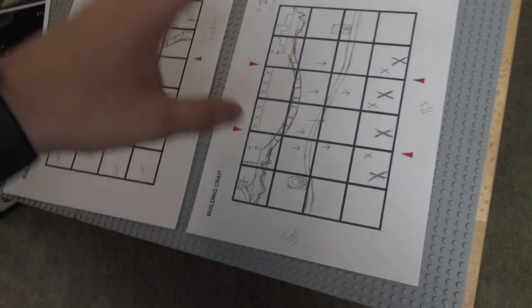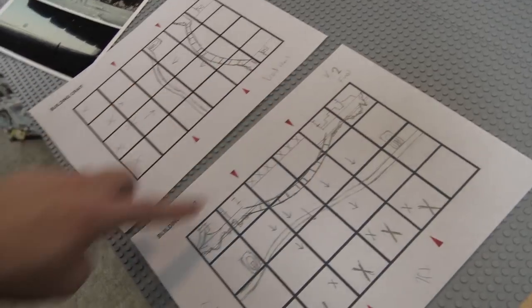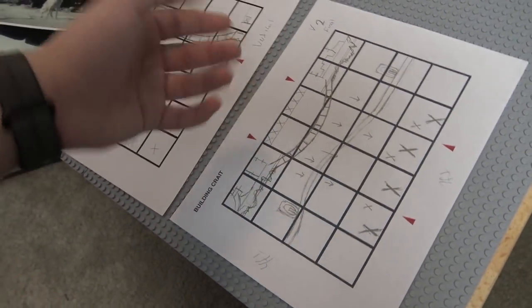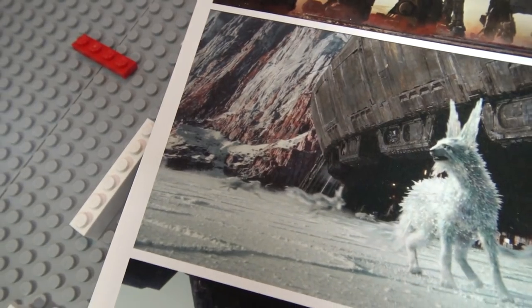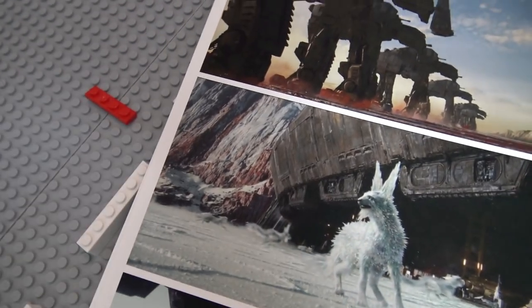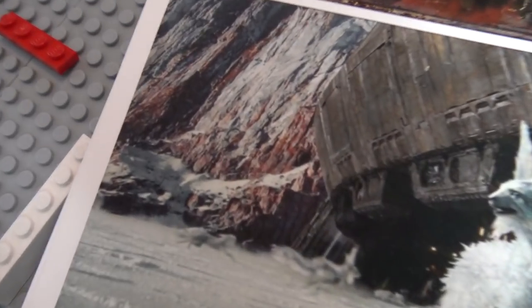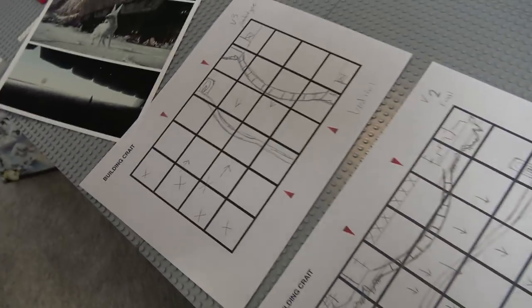Each design has positives and negatives. With this design, the positives are you get a nice wide angle — the whole viewscape of Crait — and you're going to see the mountains and all the really nice coloring. A lot of personal friends I showed Crait to said they were really excited to see the coloration and how I was going to do that in LEGO. With the other design you get very little of that, so it's basically battle space versus wider detail.